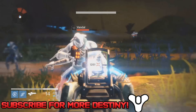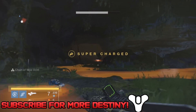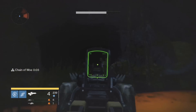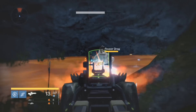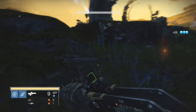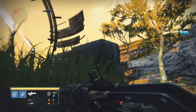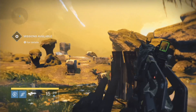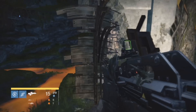Alright guys, so once you're in Ishtar Cliffs, all you want to do is kill the Fallen around this area. The cave I'll be showing you right now on my left is a cave that you'll be farming Glimmer and Engrams. Just kill the Fallen around this area and make your way towards the little stand over here, this little rock, and you just want to jump up. If you see any enemies around here, just make sure you kill them so the cave actually restarts. All you want to do is jump onto where I am and make your way up to this rock over here.